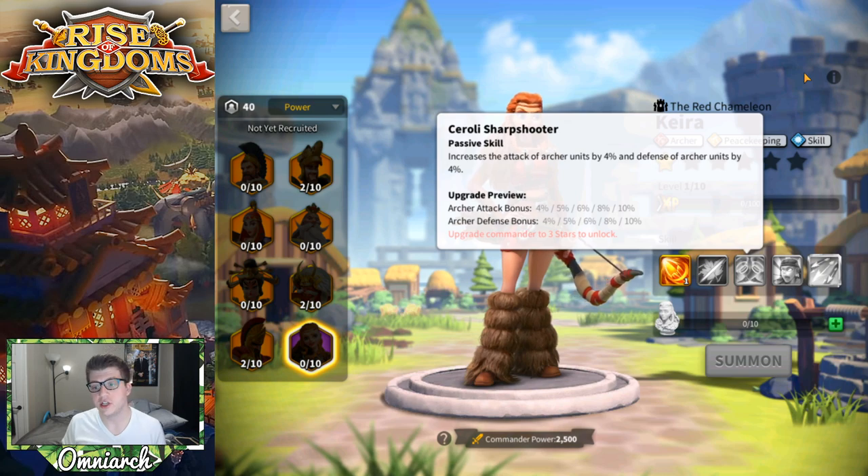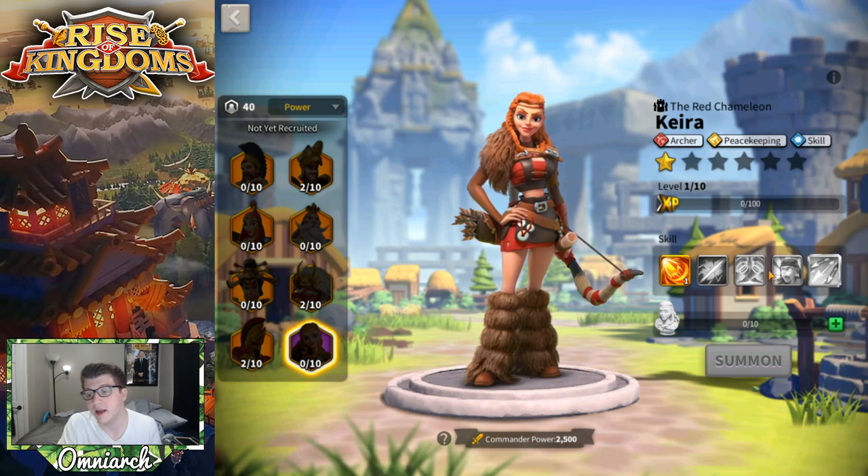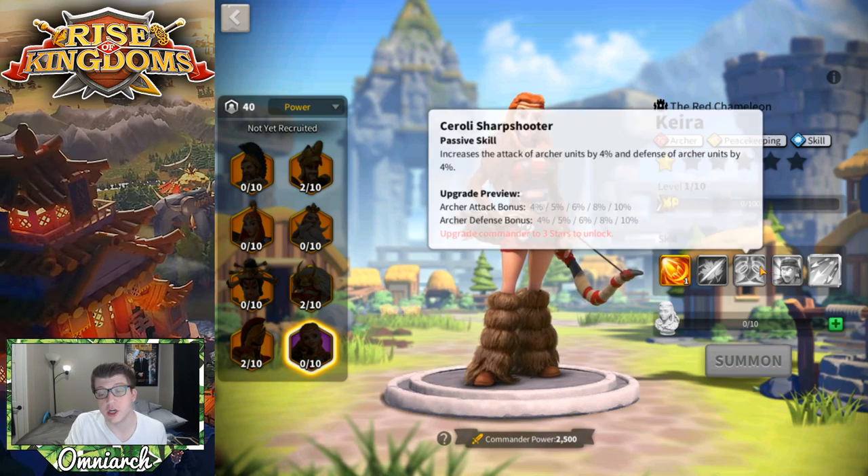Her third skill increases archer attack and defense by 10% each, which is exactly the same as Kusunoki's skill — except Kusunoki's expertise bumps it up to 15% for both. Unfortunately, Kira's expertise does not improve this skill at all, which is a downside. But it's still a 20% buff to archers, and for free-to-play players that's genuinely good.